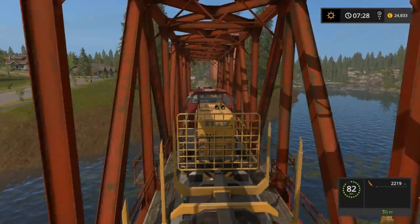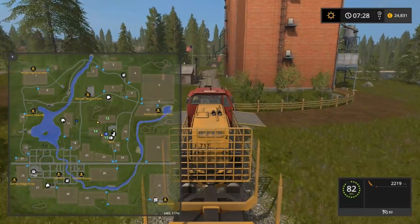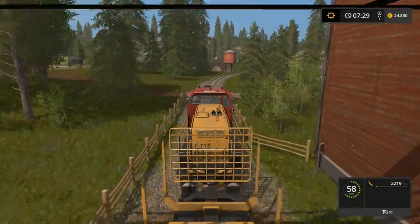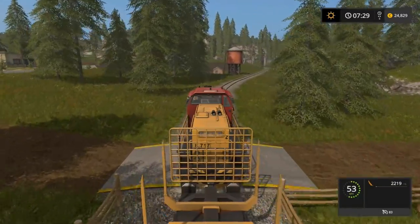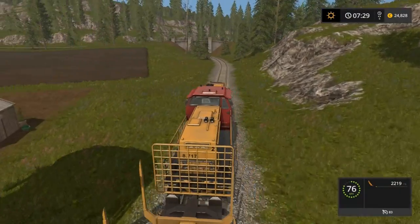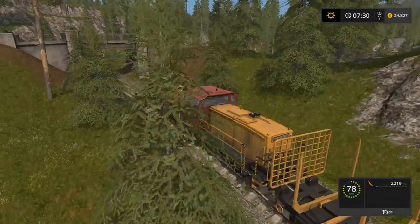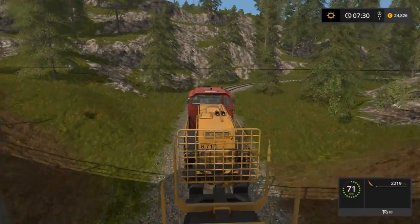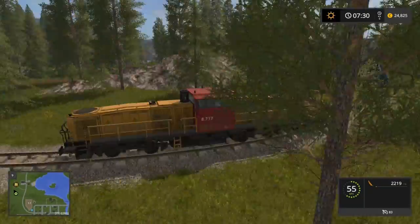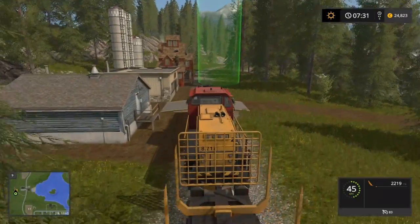There's also another hub up here where you can bring stuff to transport. On the map it's right here, kind of close to where the shop area is. You can drop stuff off or load there depending on where your train and field are. The train is easy to move around, so it's easier to just bring your load to whatever hub is closest on your tractor, then drive the train to it. You can drive the train in reverse too.